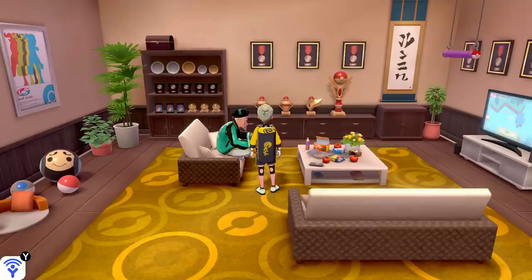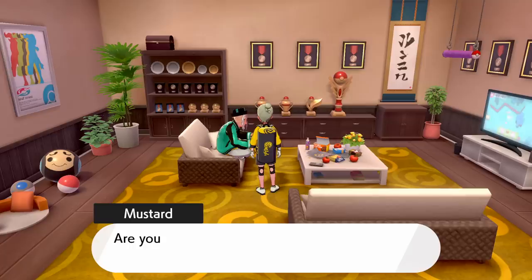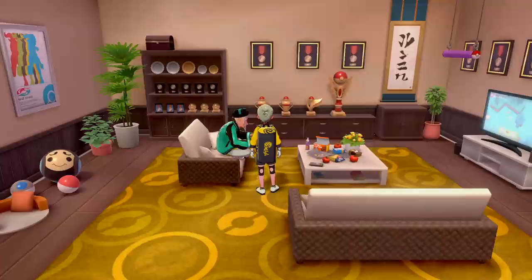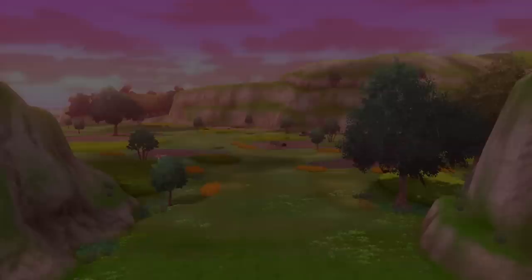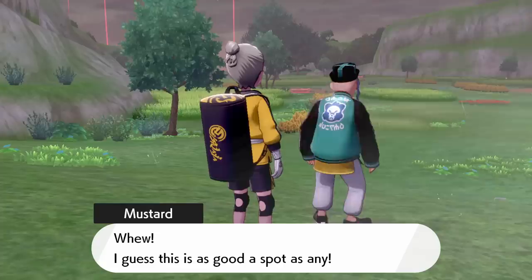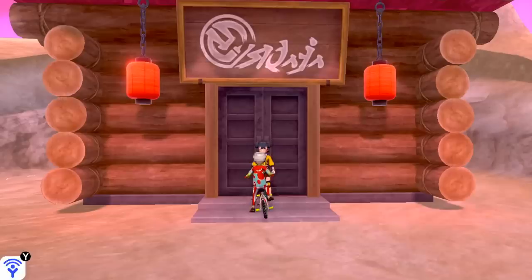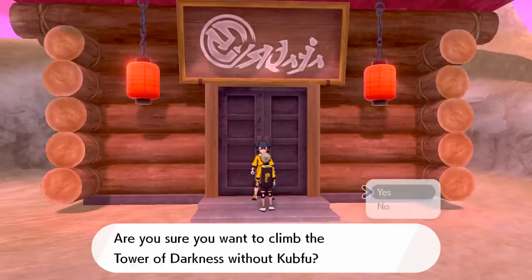Now, to my surprise, Game Freak have actually accounted for this. I genuinely thought this had actually planned in advance to softlock my game, basically making the rest of the Isle of Armor's story totally inaccessible. But, as you're seeing on screen right now, Mustard actually gives you the option to continue the story without Kubfu after noticing it's not in your party or your PC boxes. He gives us the option to say we're not ready to continue the quest, which gives you the opportunity to trade over a Kubfu from another game if you choose, or to simply continue without it.